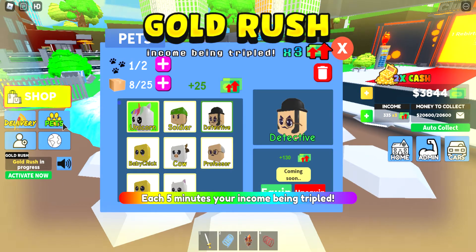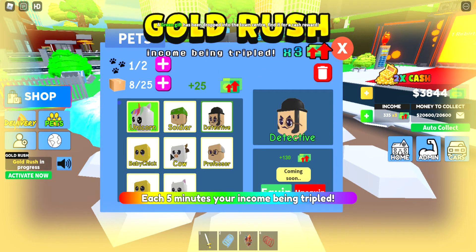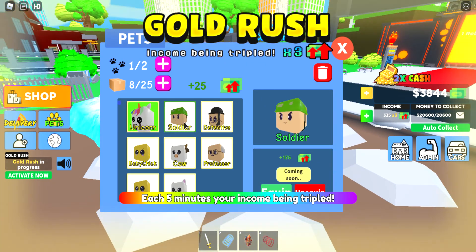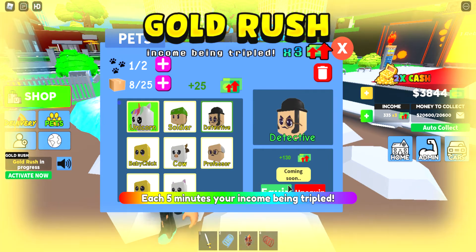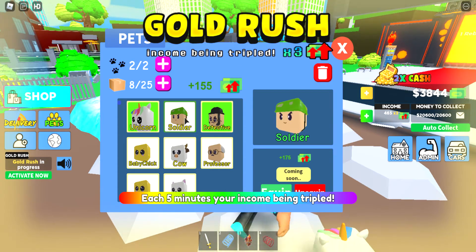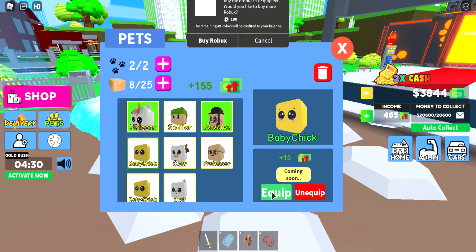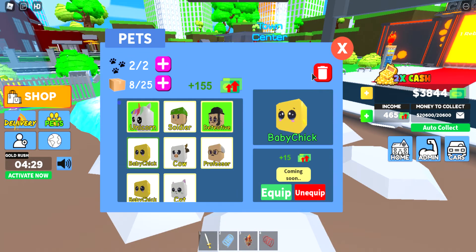These are all the pets I've got: a unicorn, soldier, detective, baby chick, cow, professor, baby chick, and cat. Wait, what's the last one? The detective. I can equip every single one — no wait, I can only equip two.